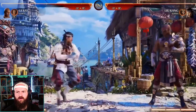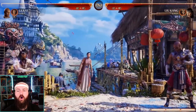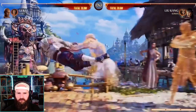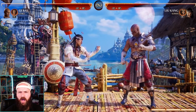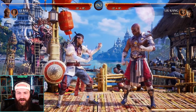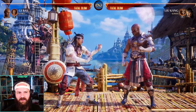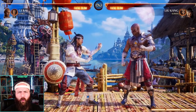He has a move where he becomes ethereal — he can take a hit and then return to where he started. So you can walk down your opponent, knowing you have a hit you can absorb, and then go into the command grab. The meter burn version freezes time and lets you use both your clone and yourself simultaneously — we haven't fully shown that yet but it's really cool.